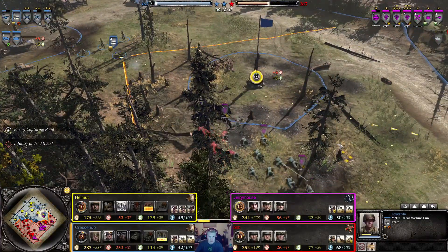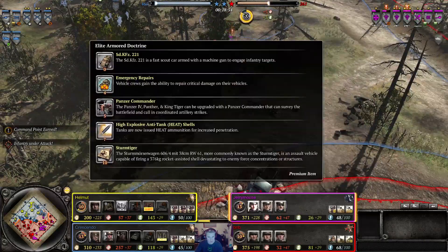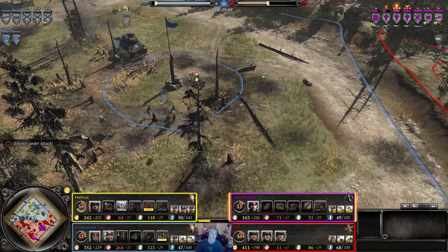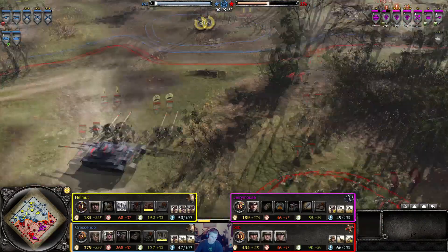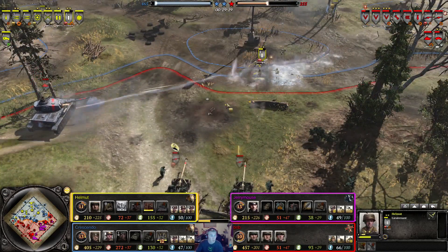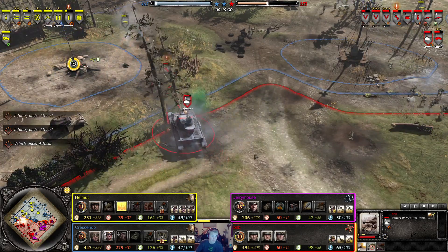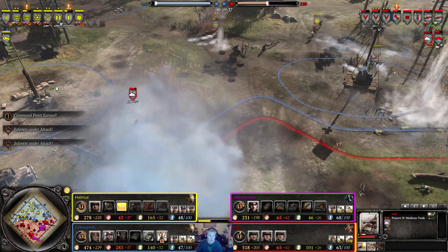Triple Volks moving up — gonna run right into that 50 cal and get suppressed. That's gonna cause them to retreat off completely. We now have Elite Armor Doctrine locked in, and Jerry Mouse is building a Panther. Or just the M10. Rack's moving up now. B&B's got a lot to try and do with Helmut over on this side. Helmut still only has one Bazooka to deal with the Panzer IV, and that's all he has.